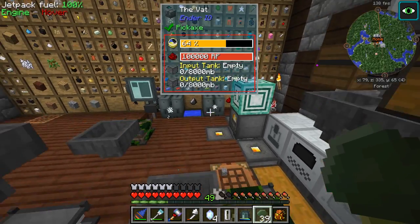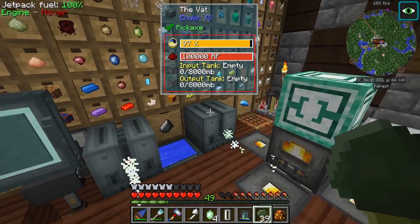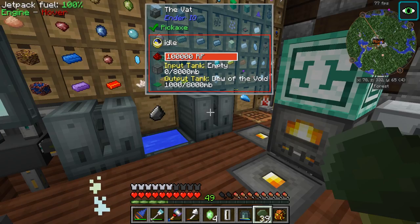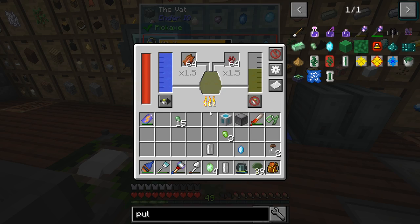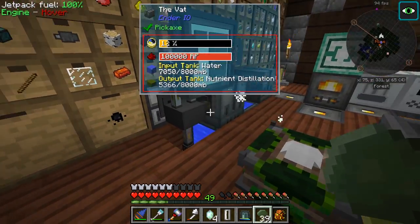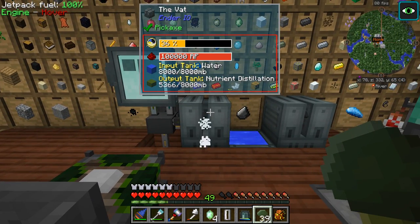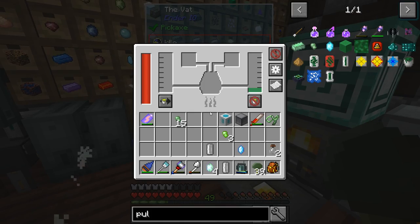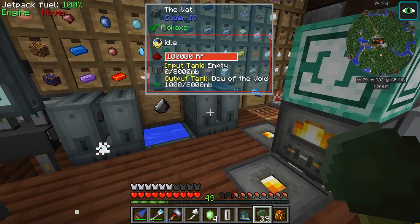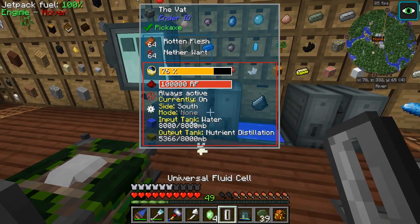Yeah, there's a lot of stuff that I'm gonna have to do — I'll probably end up doing this stuff off camera for the most part. I have this automatically feeding in those two things, cause I'm working on keeping the resources up. They just automatically feed out of the system and keep crafting. As long as it has power and water, which it does, it's good to go. So we have that making Nutrient Distillation. Probably get four more buckets.